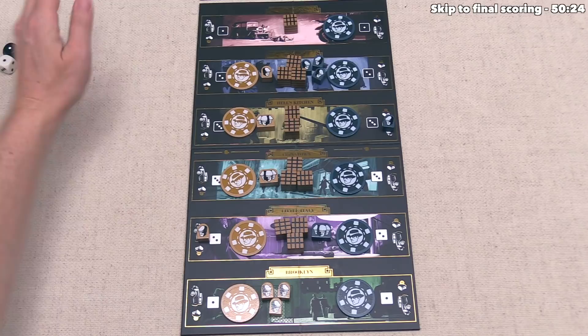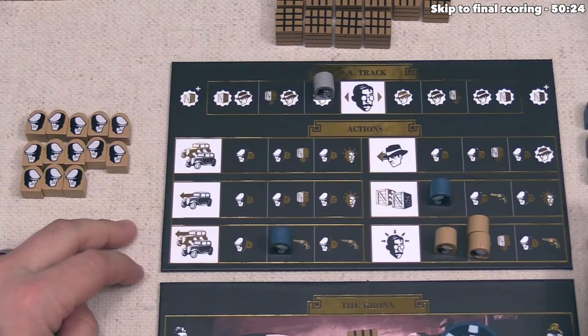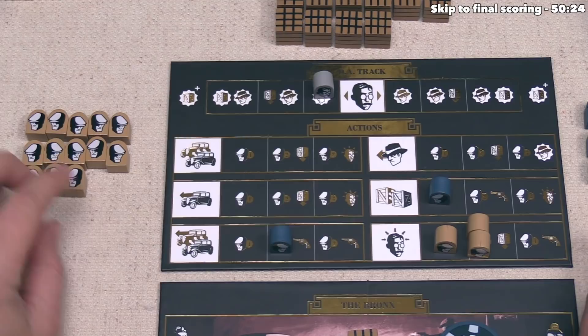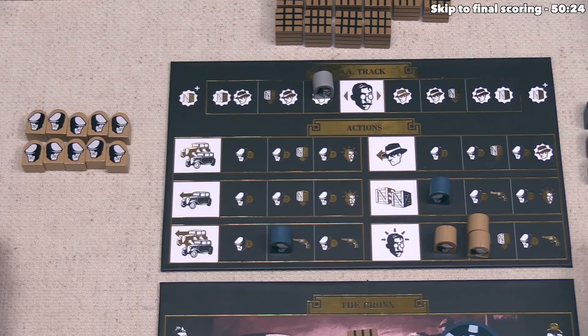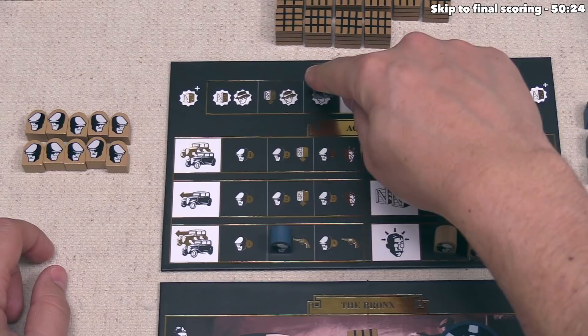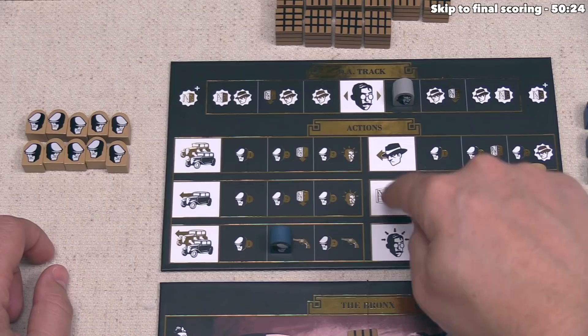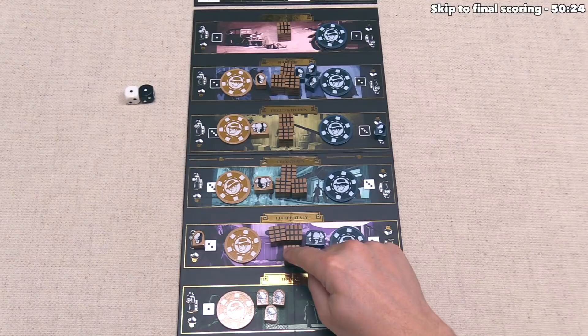We want to move the DA again. The only way to do that costs two, three, or four of our henchmen. We spend three to activate a spot giving us two actions we really like. The first moves the DA over — we are no longer under investigation. The other action lets us move another crate. We move the crate from Little Italy back down to Brooklyn. These just keep bouncing back and forth, but our turn is done.